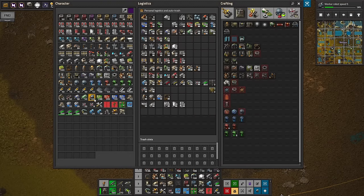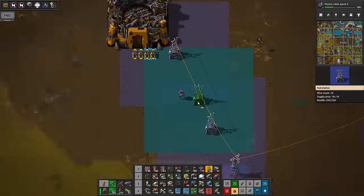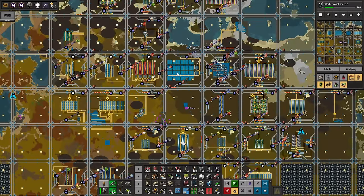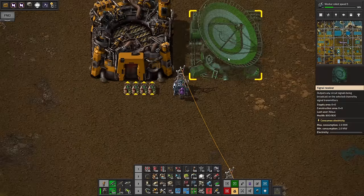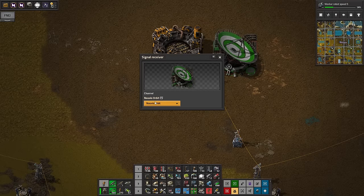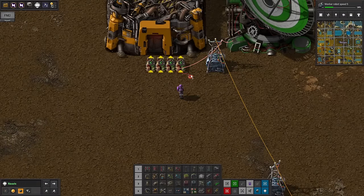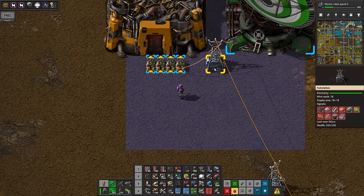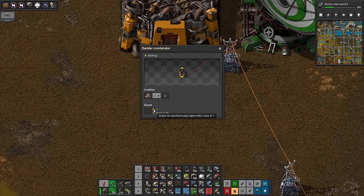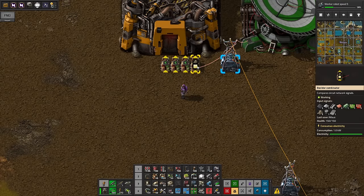Let's say we're looking at low density structures. One launch condition is that there is a demand from orbit for low density structures — that gives a yellow indicator. We'll rotate the combinator and get the connections set up, with the green wire going in here.